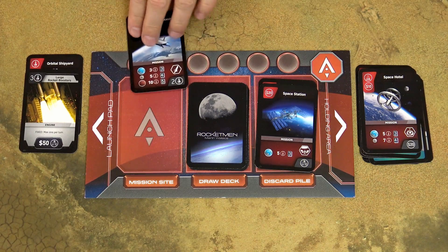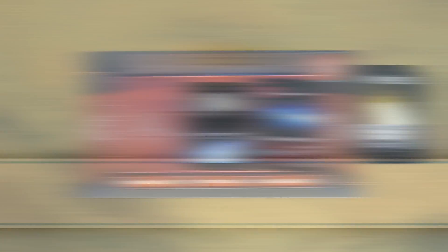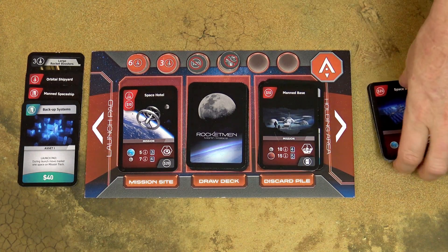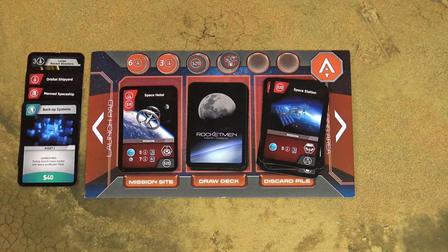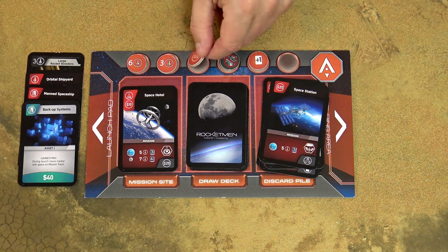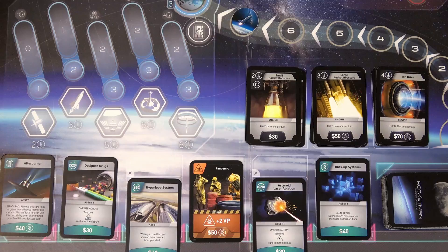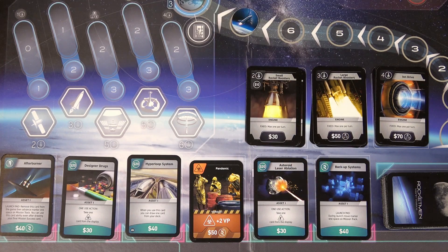You can discard any number of cards from your hand or from the launchpad without taking their effects. If you discard the mission card, you must also discard all cards from the launchpad. At the end of your turn, move all cards from the holding area to the discard pile, then refill your hand up to your hand limit, which is usually 6 cards but can be increased by gaining tokens as a reward for successful missions. When the draw deck is empty, reshuffle the discard pile to form a new draw deck, unflip all tokens back to their color side, and move any shifted cards back to their normal position. Then it is the next player's turn.